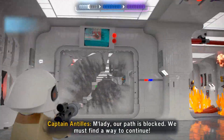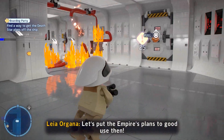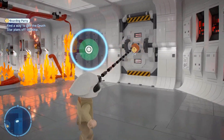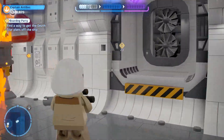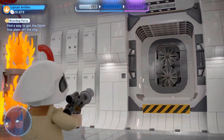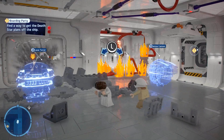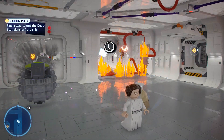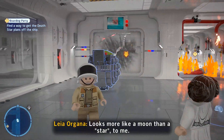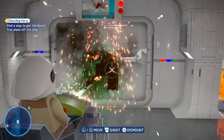We look over to the far right side - we need to blast that door open. There's a grapple plug, so we secure that and get some bricks on the ground that can be made into a multi-build with a left and right option: a laser turret or a water cannon. I chose the laser turret - it's basically like a little mini Death Star. We hop onto it and get our pew pew pew and blow the doors off, quite literally.